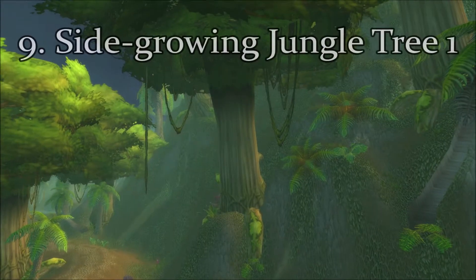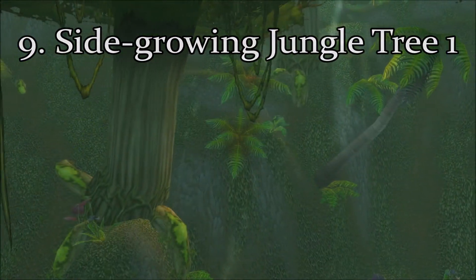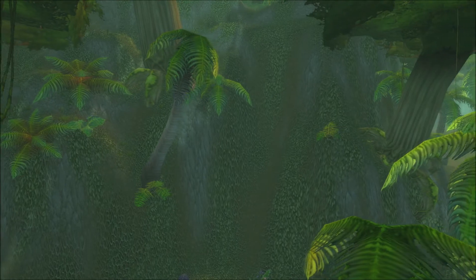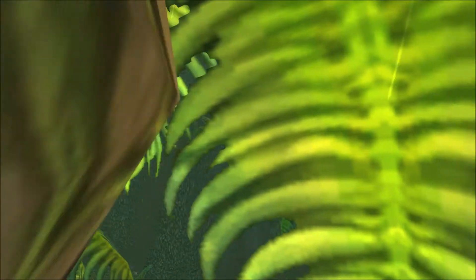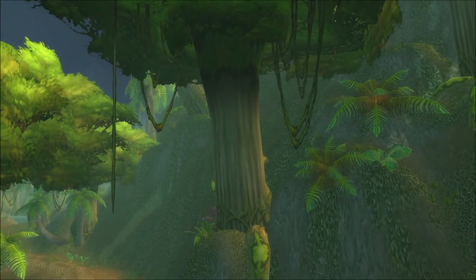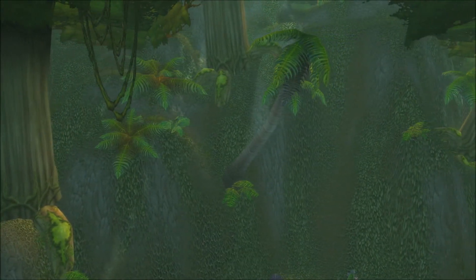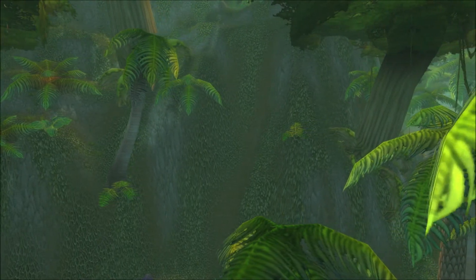Next up in the number nine spot, we have the Side Growing Jungle Tree One. This is essentially a copy-paste of the normal Jungle Tree One, just tilted on its side a little bit, with a few more roots added toward the bottom so it looks like it's connecting into the nearby ravine or gully it's situated on. Nothing too fancy, but it is something a little more than just the basic Jungle Tree One.